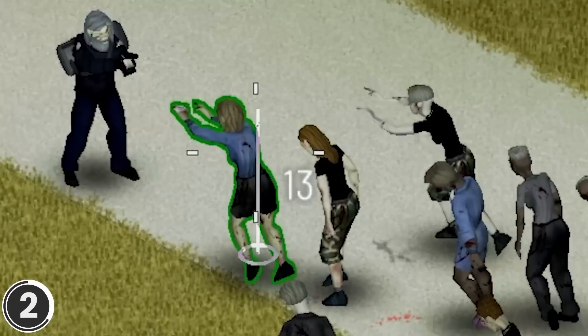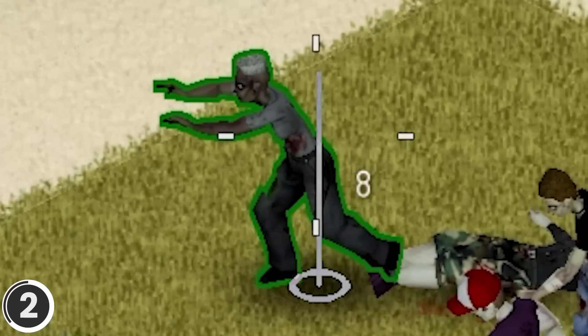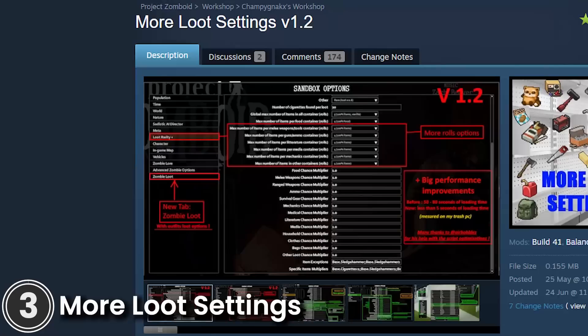Alternative Crosshair. This mod adds a crosshair that shows how accurate your shots are. It features an ammo counter, five different crosshair options, and accurate melee direction display.